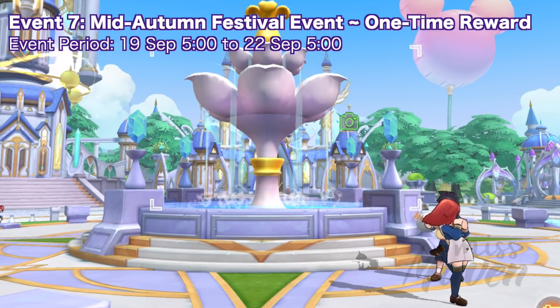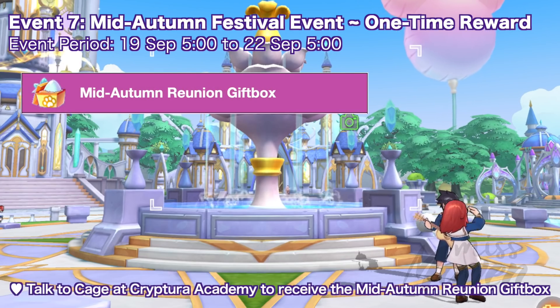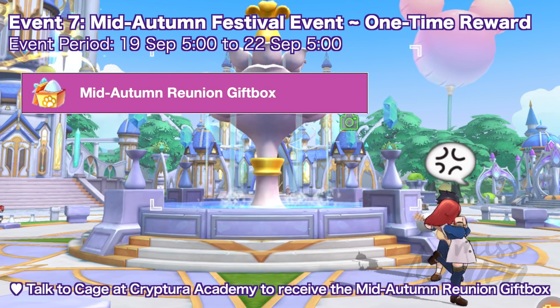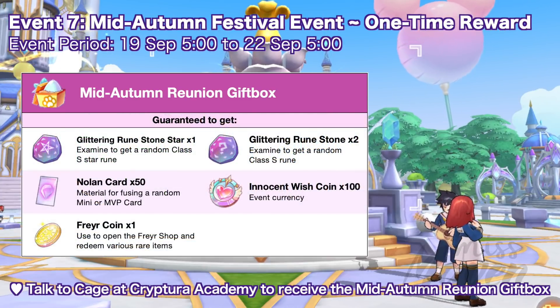Up next, we have another one-time reward which you can claim in celebration of the Mid-Autumn Festival. Just look for Cage NPC at Cryptor Academy from September 19 to 22 to get the Mid-Autumn Reunion gift box. Opening it grants the following items.